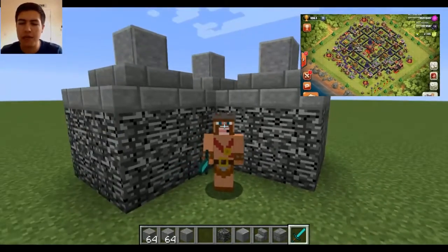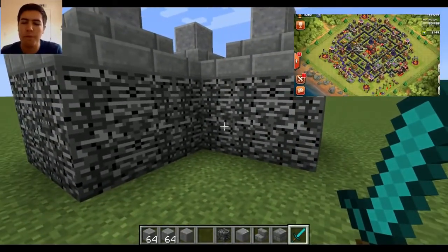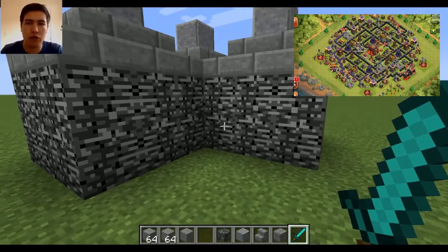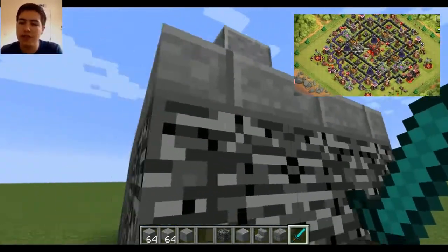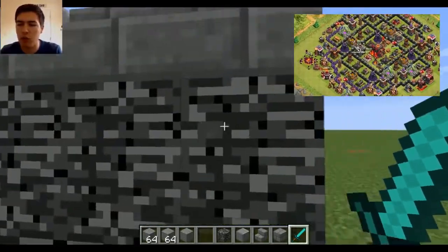So as you can see, I am my character, my Barbarian King. And this behind me is level 8 walls. So every block in Clash of Clans equals a 3x3 space in Minecraft — that's what I've set it to. So this here is a level 8 wall, and that's 1, 2, 3 — that's kind of what a wall is.